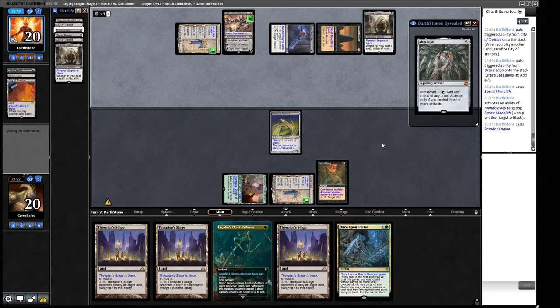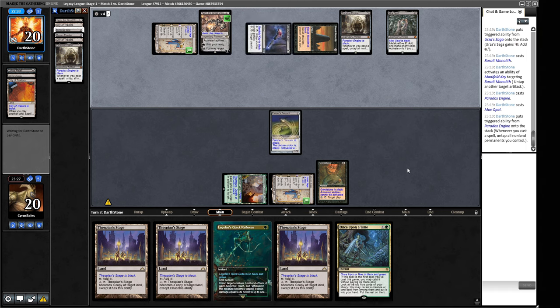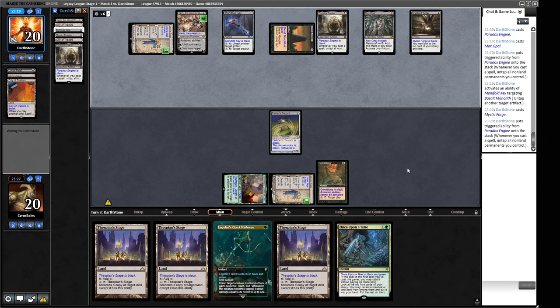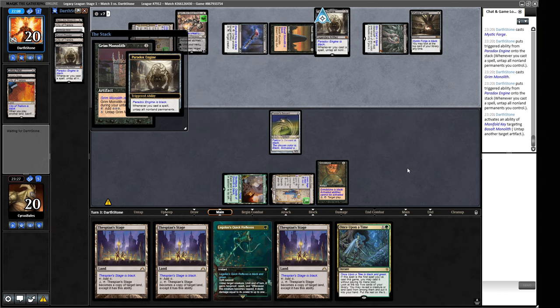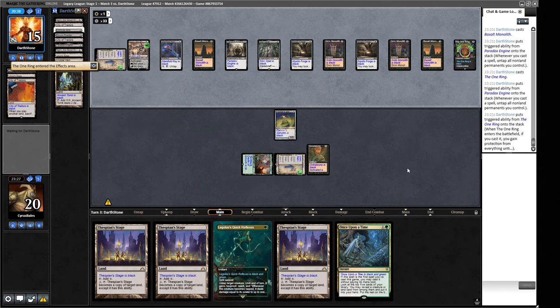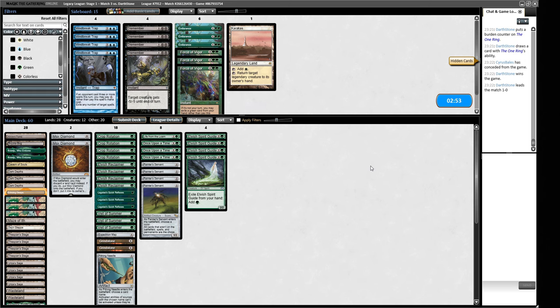They have a Paradox Engine — so they need a payoff. We see Mystic Forge — it's not as deterministic as the One Ring, as they can run out of spells to cast, so we can't just scoop. We let them go through the motions. If they found the One Ring we could have scooped to save time, but Mystic Forge can hit runner-runner lands. They find the One Ring — what they've got on board is enough — and I'll just concede here. Mystic Forge can hit some lands whereas the One Ring grows exponentially.